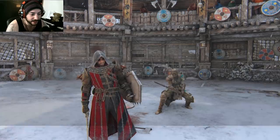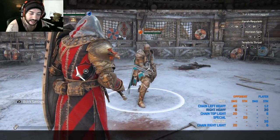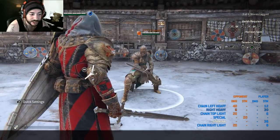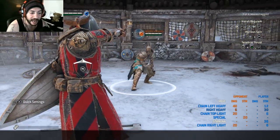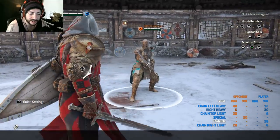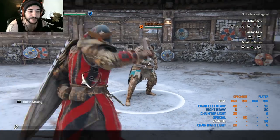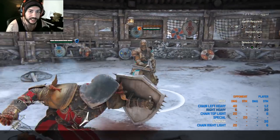He also has dodge blocks — his guard automatically matches the direction you're dodging. If you dodge left, the block goes left; dodge right, the block follows. This means if someone attacks you, you can dodge into their attack and take chip damage instead of the full hit.